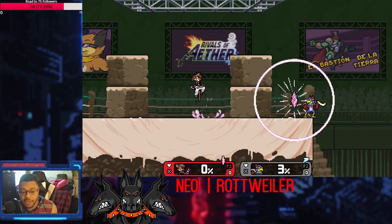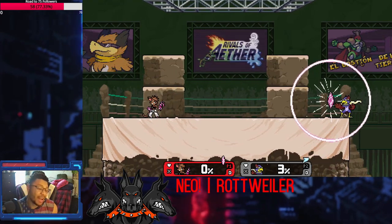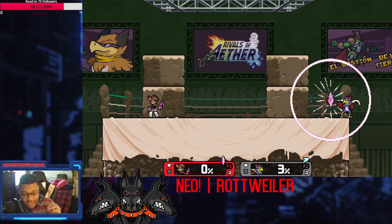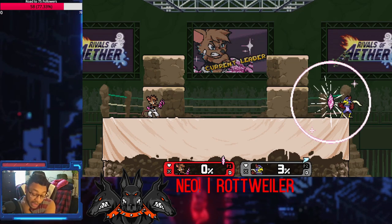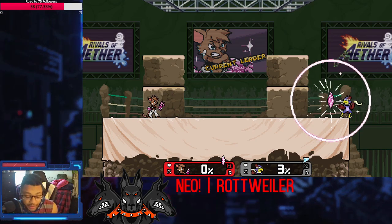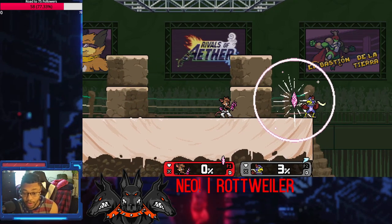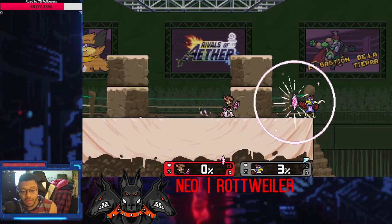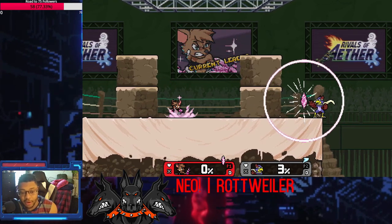Her down special lets her absorb a hit and then dash out of it with armor. Honestly, it is kind of toxic — any kind of armor, especially in Rivals which is a game without shields, is going to be really obnoxious. We can't grab her either. So she basically gets to come back and do what she wants. She can also attack out of this, easily taking a hit and then hitting you immediately after to start her own combo, which can definitely be a problem.